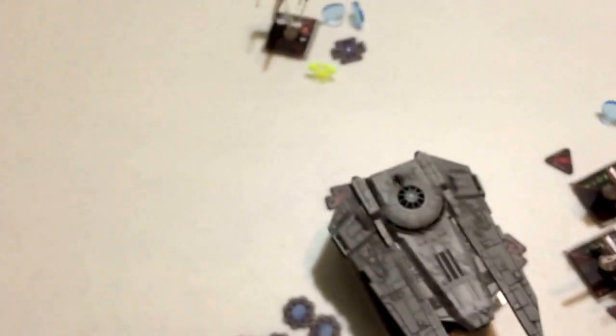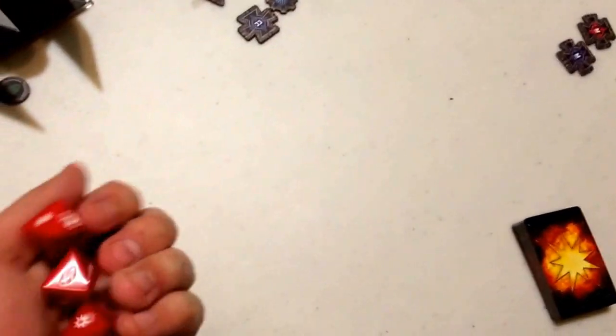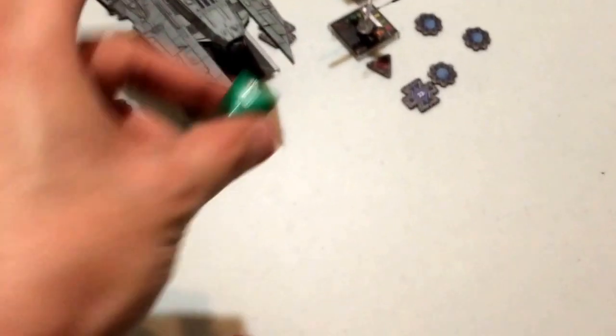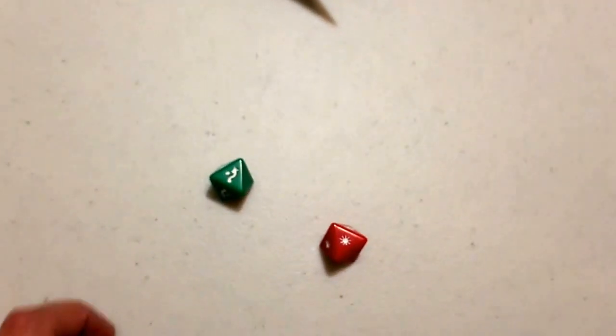Tycho fires first at range 1. He has a stress token and an evade token. Rolling 3 dice, he gets two focuses and a hit. Because Tycho is stressed, Wired lets him reroll the focus results. The reroll doesn't dramatically improve things, but he still lands a hit and removes a shield from Oicunn. Had this been a range 3 attack with the defender showing an evade result, Tycho could have used Juke to convert it to a focus and land the shot.